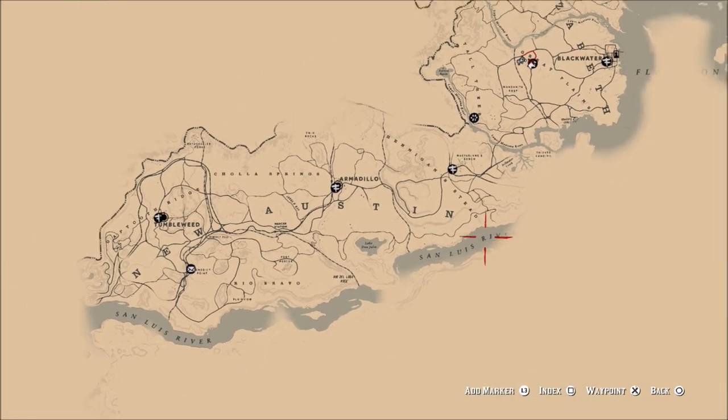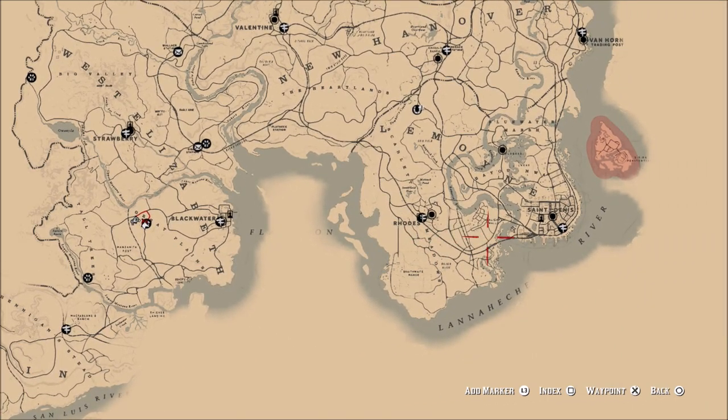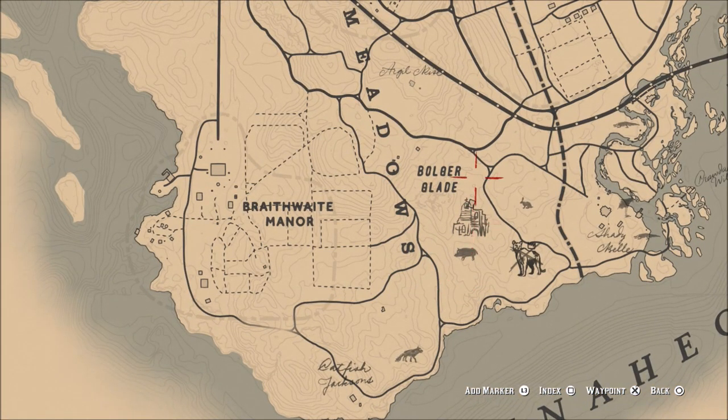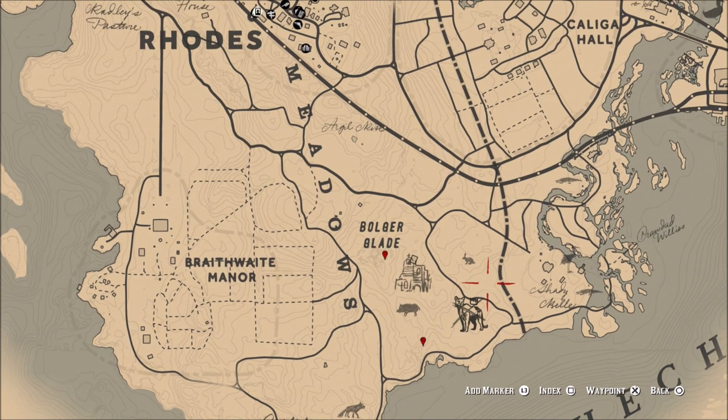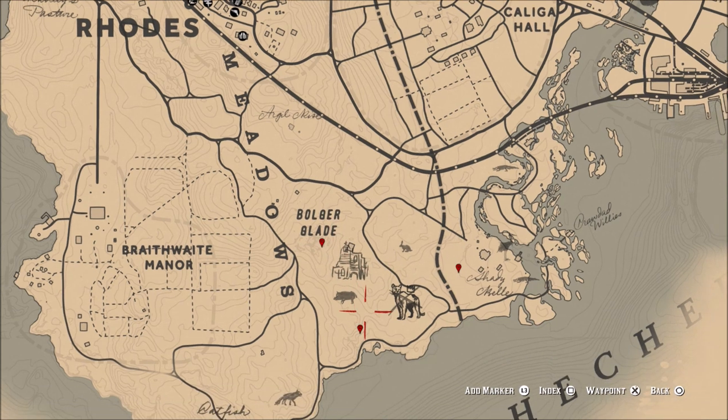I'm going to show you some other locations in Rhodes where I have seen this horse spawn in the last couple days at some enemy camps, but keep in mind those camps may not have anyone there, or they may despawn completely, or the horse will not be there at all. Always be looking for those smokestacks going up in the air, because if there's a camp nearby there is a chance this horse could be there.